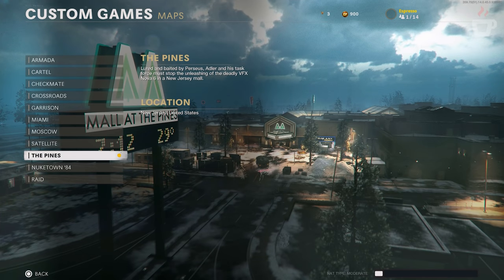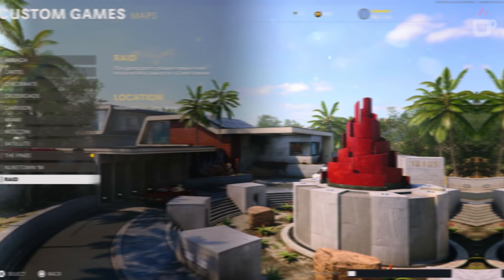In terms of mainline content, we have three new maps: The Pines, Raid, and Nuketown 84 Holiday. The Pines is an interesting one — it plays toward a couple of different play styles with different niche areas. As with all new maps it takes time to get a real feel for it, so I'm not entirely sure yet whether I'll love it or hate it.